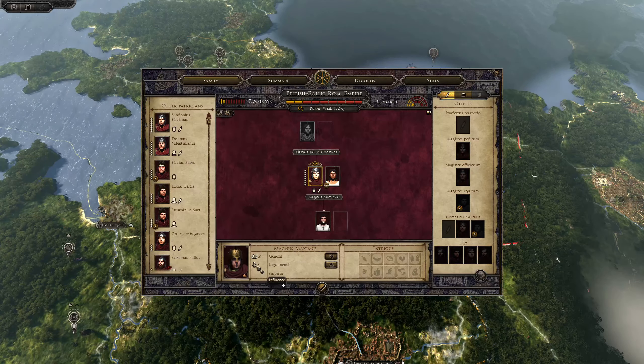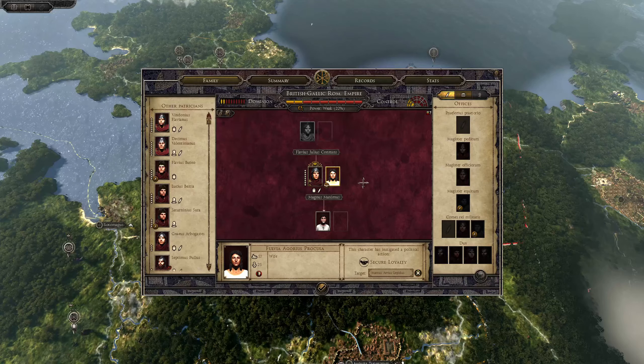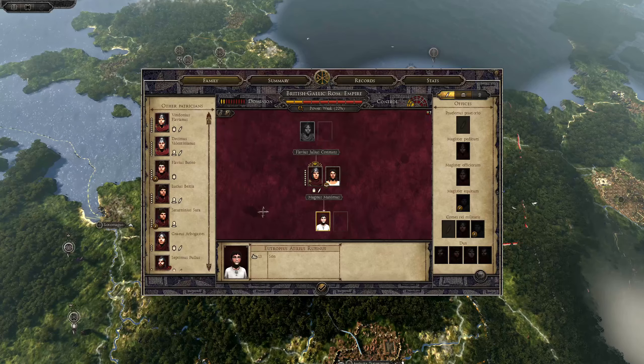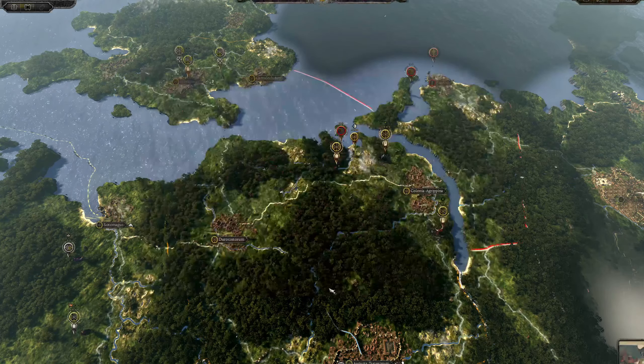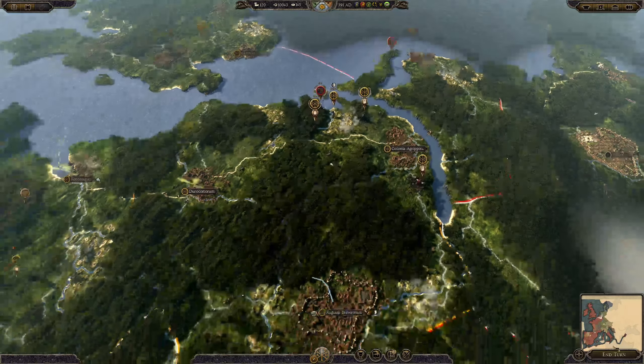Power has plummeted. Magnus Maximus is unpopular so his influence is declining every turn. All we can get influence from is his wife - she's doing her best to secure the loyalty of all the generals and governors. Her son is 13, but we know that even when he becomes an adult he's not going to contribute to the power of our faction either.